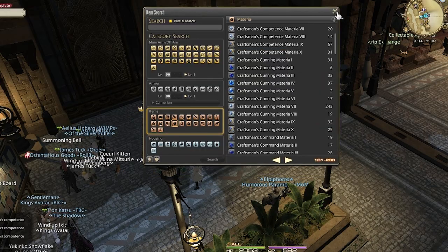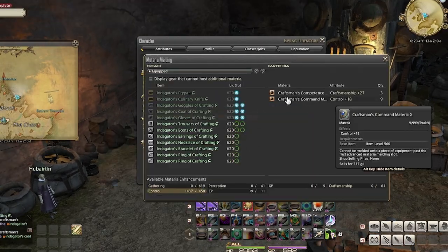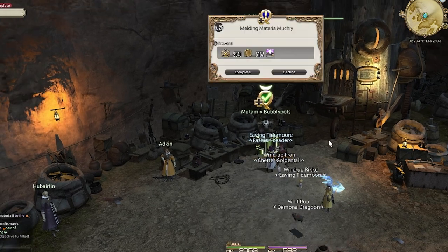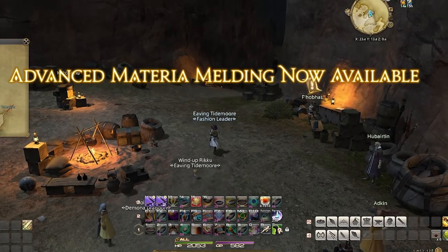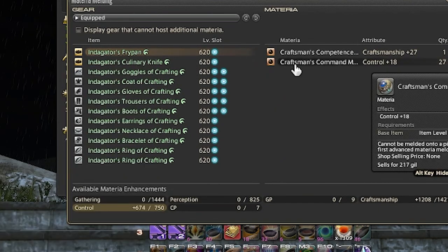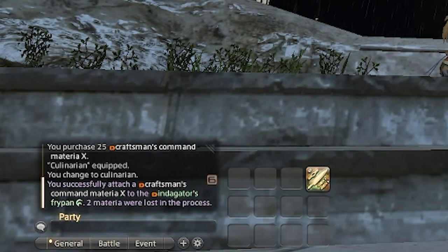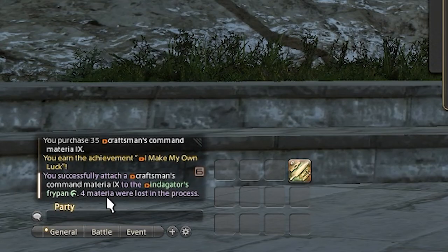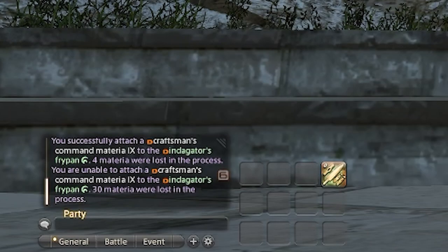I'm now ready to show my skills to Mr. Bubblypots. He teaches me how to parameld — paramelding allows you to place 5 materia on certain pieces of gear and is required to make the highest level items in the game. To parameld, click on the item, choose Meld, select the materia you wish to try and meld onto your item, and it will show you your chance of succeeding. I've been dreading this — you can easily spend tens of millions of Gil before completing the set. Luckily I only lost 2 before melding one piece. The next try I lost 4 — actually pretty good. Then I just lost 600,000 Gil in one attempt.